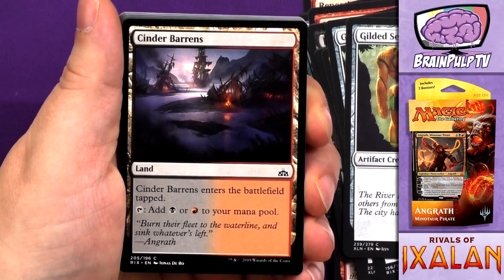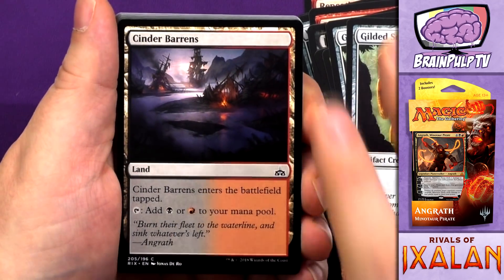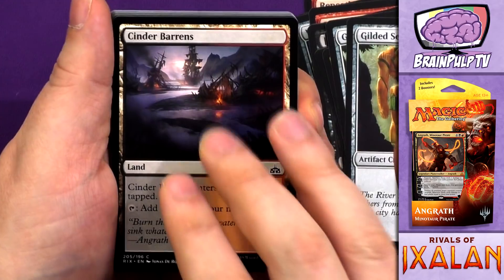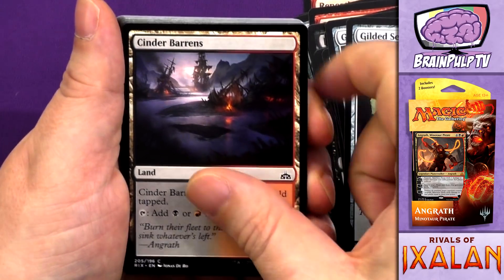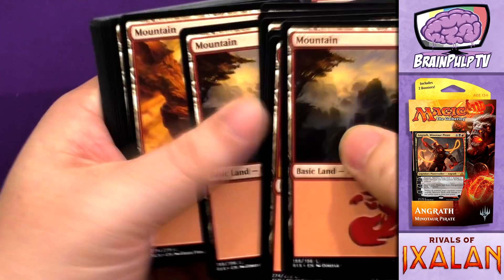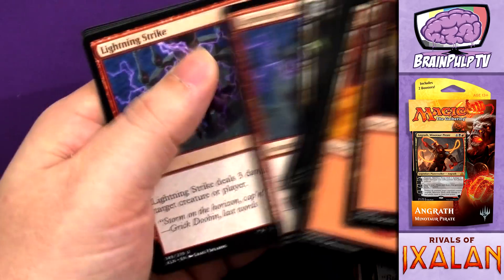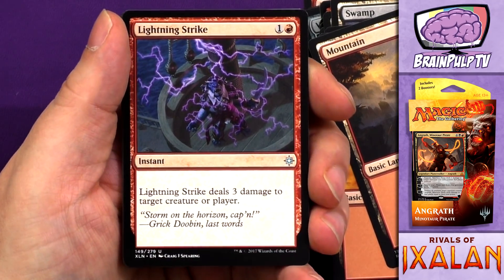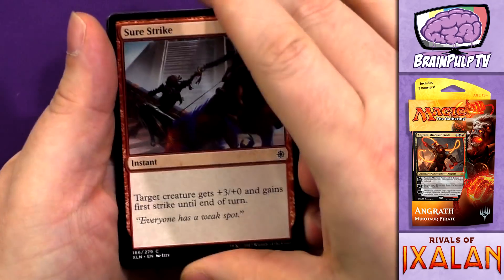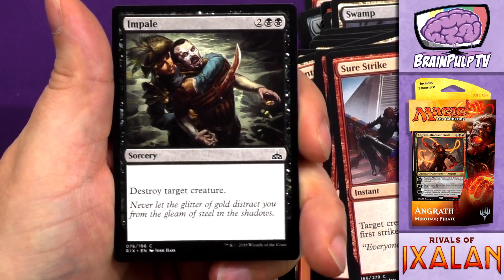Cinder Barrens is the dual land specific to this deck — not in that it hasn't been printed before, it has, but you won't find it in regular packs of Rivals of Ixalan, only in the Planeswalker decks. Then you've got a bunch of mountains and a bunch of swamps. And to finish things off, we have Lightning Strike — two copies of that — Sure Strike, and some straight-up removal in the form of Impale.